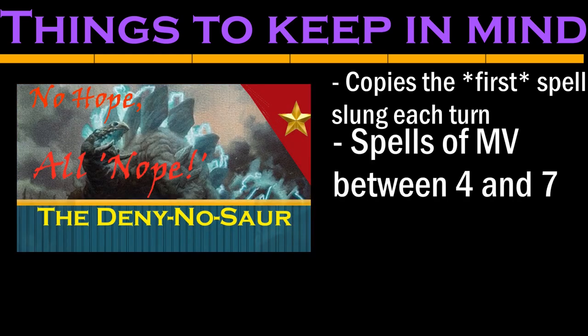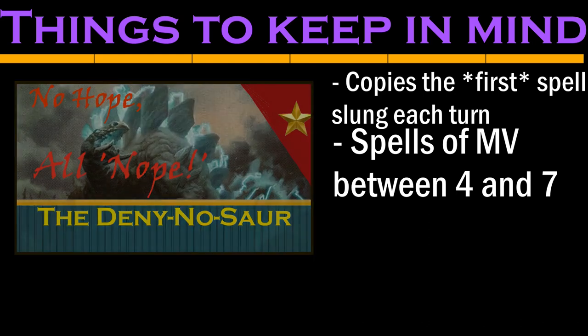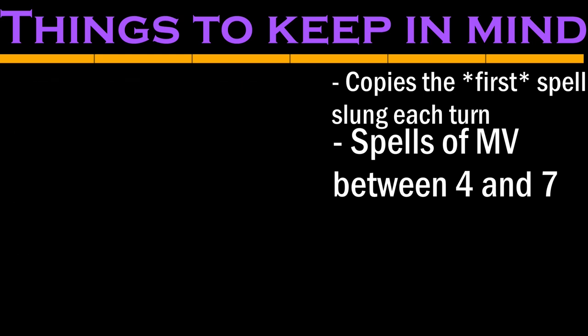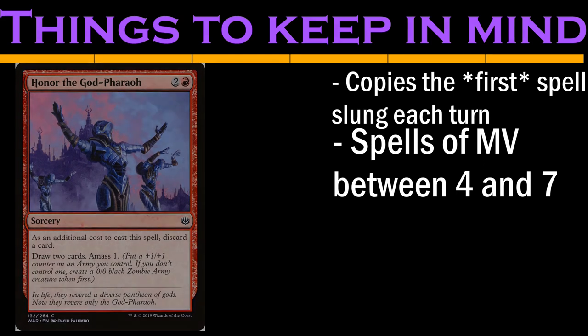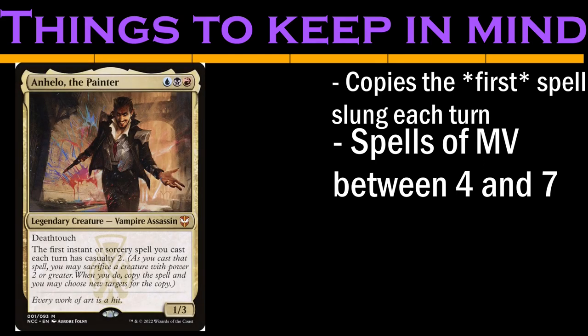Instead, we're going to try to cast one big spell each turn, starting the turn after we play Angelo with spells of mana value 4. Since the copies let us skip the costs, including additional costs, we're incentivized to play costlier spells. But because the Grixis colors aren't great at ramping, we'll also want to cap the mana value at something we can reasonably get to. I wouldn't recommend more than 7, and I personally kept it to 6.